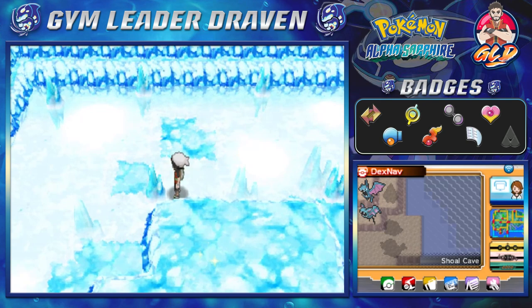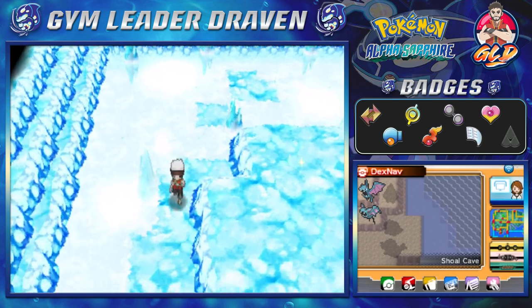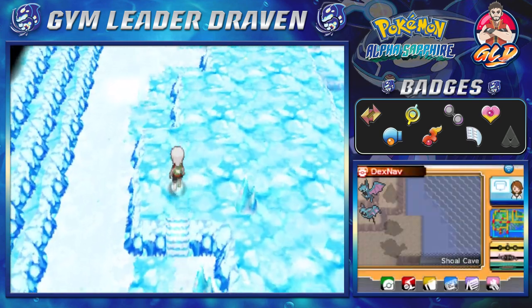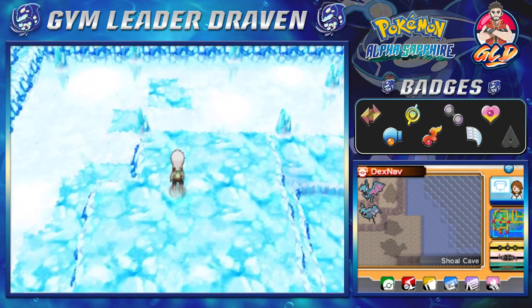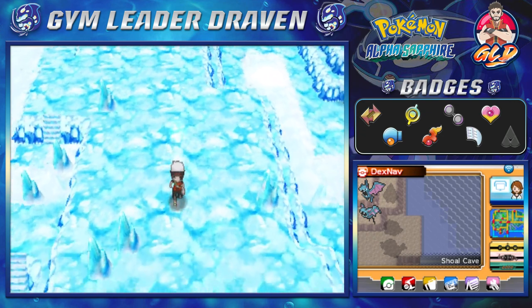Would you look at that, there is something sparkling right there. Now remember in Pokemon Omega Ruby, Alpha Sapphire, X and Y you can actually go side to side instead of just left and right in this area. So if you go right here towards the bottom floor of the Shoal Cave, you'll find this right here — you'll be finding a Glalitite. Yes, there it is, we got this. And who knows, we might just capture that Pokemon.